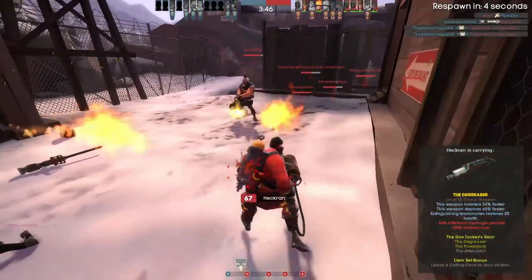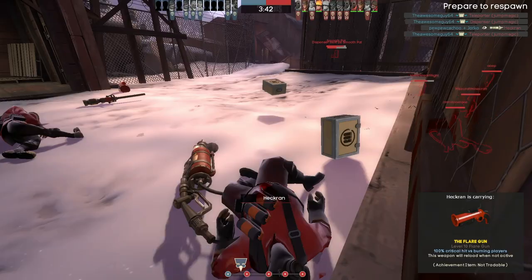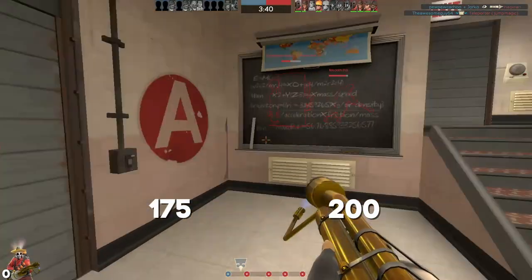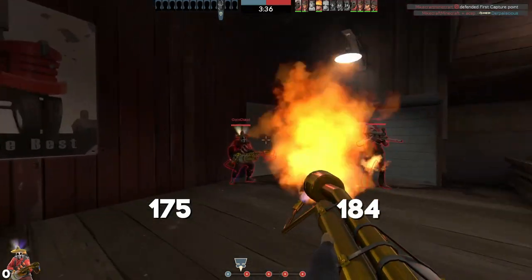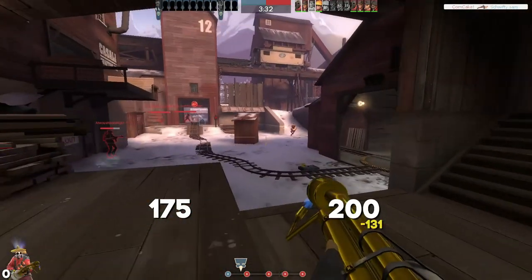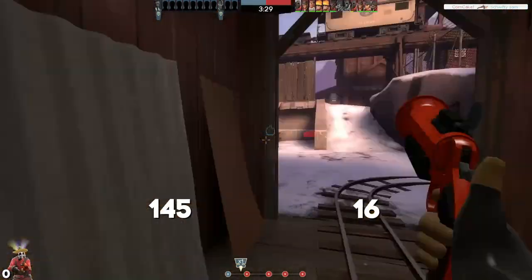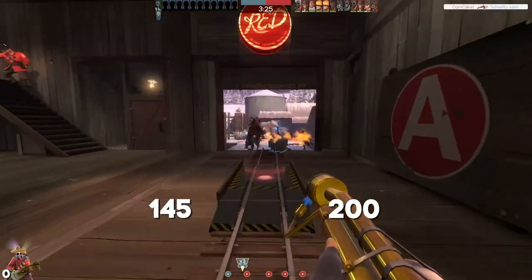Number 5. The Axtinguisher and the Postal Pummeler turn the pyro into a powerful crit-damaging pick class, able to get frags with ease. The only problem is, so does the flare gun. The Axtinguisher deals more base damage and crit damage, sure, but like docking someone online, killing is much safer at a distance. We also have to bring up how ping can affect gameplay, and how this often hurts melee hit registration, or how the Source engine loves projectiles and processes them more easily.